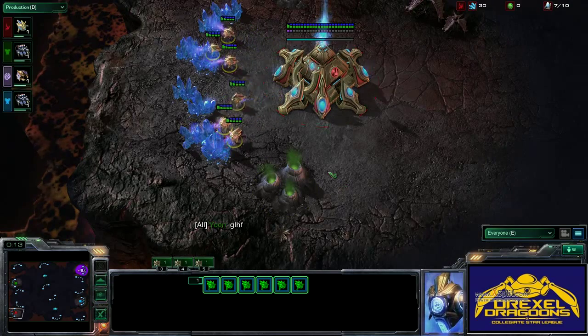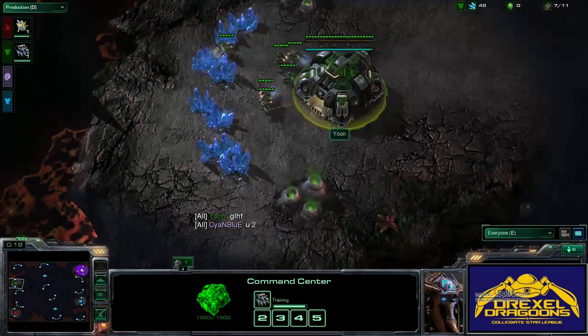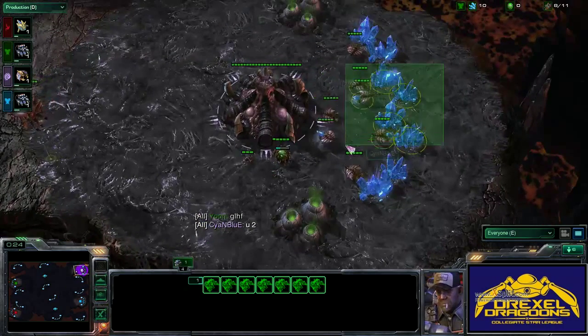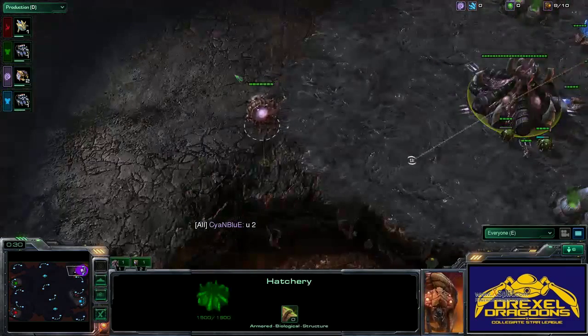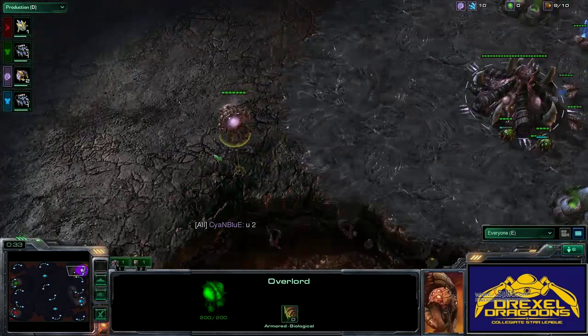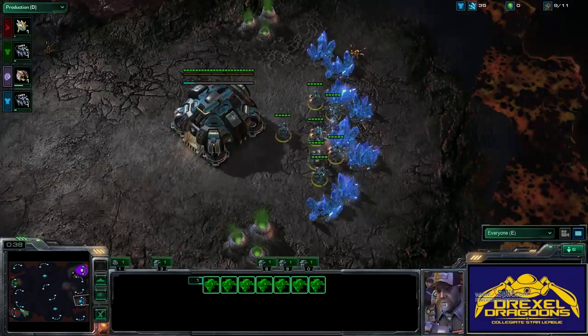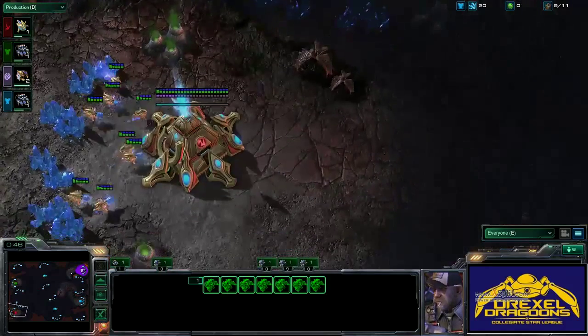We do see Drexel spawning on the left side and RPI spawning on the right side. Go Drexel. So Zerg is not going to be 6-pooling, which is always a good start to a 2v2. We just see pretty standard play from everyone here in the first 40 seconds of this game.